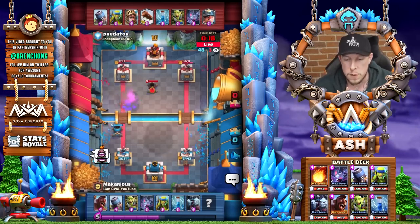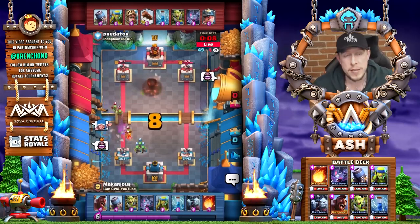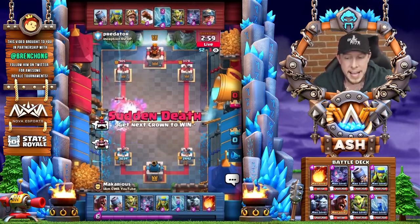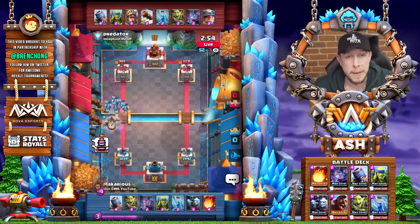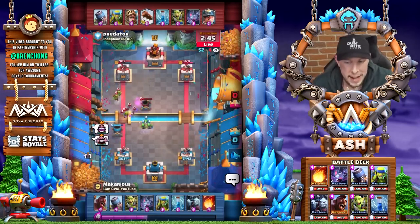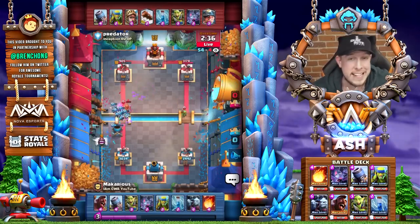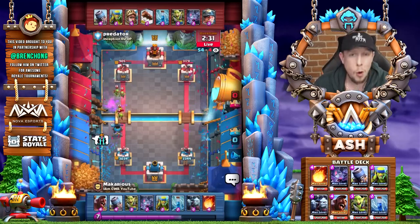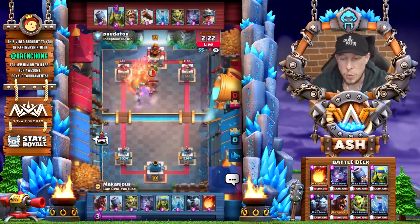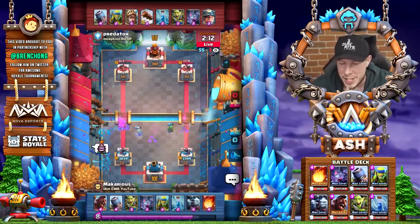One thing about the defensive mortar I want to share: against hog rider decks or decks where you need to use your mortar as a distracting unit, you can actually play it up high like the opponent Predator is doing. The idea is they have to answer that mortar immediately — it's gonna distract your hog rider, but it's also gonna do damage to support troops or the tower. Placing that high mortar at the river is actually a really good move in some situations. Into overtime, it's looking like another easy match for Makarius.